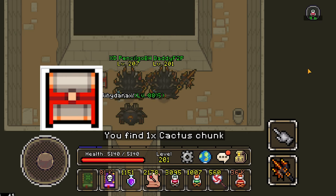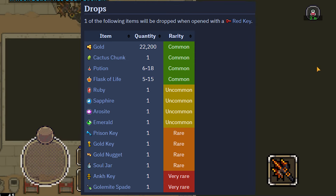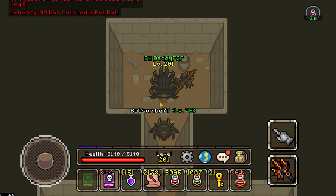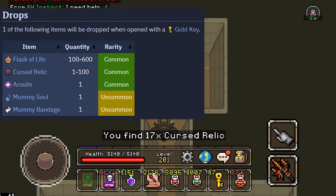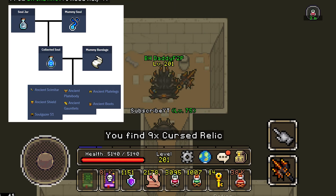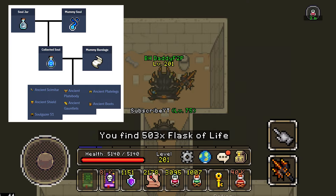The red key unlocks the red chest, and you have to be really lucky to get anything good from it. The important red chest loot are gold keys, ang keys, and soul jars. As for the gold keys, these unlock the gold chest. What we want from the gold chest are the mummy bandages and mummy soul. The mummy soul and soul jars combine into the collected soul, and together with the mummy bandages, these are used to create the strongest warrior set in the game, the Ancient.